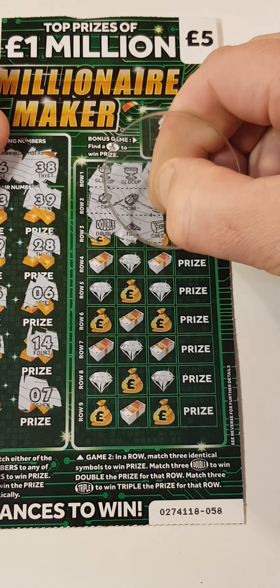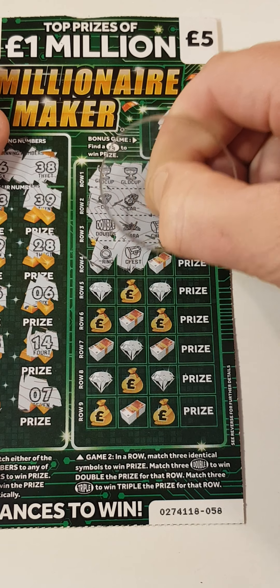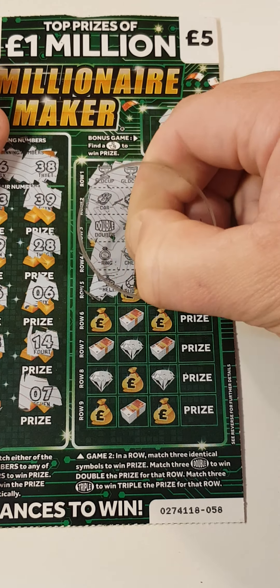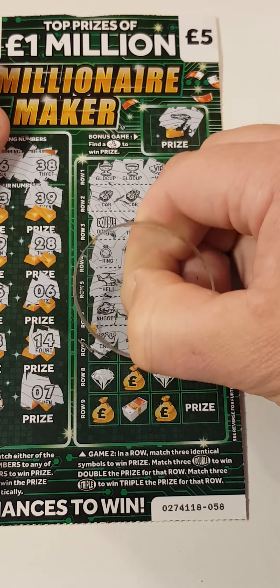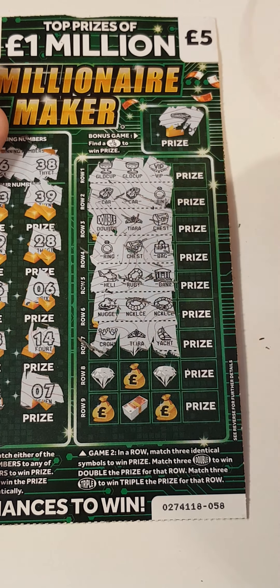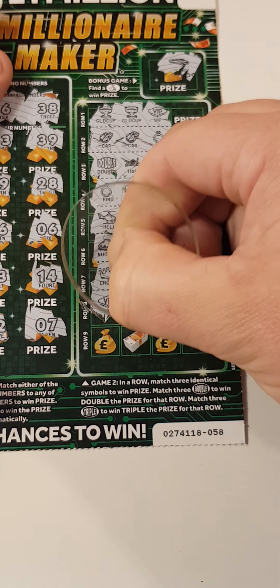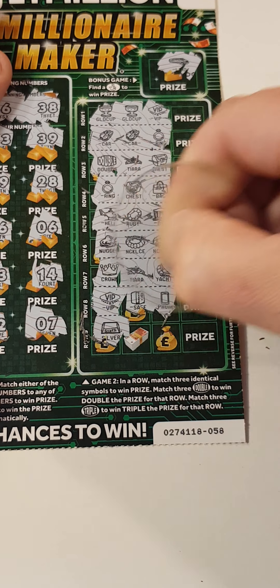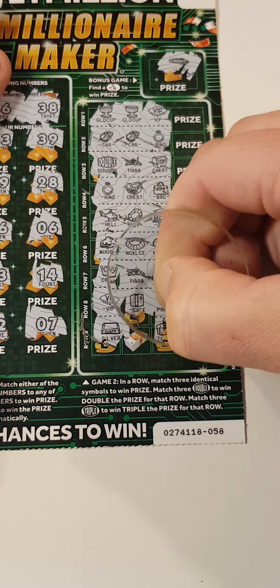Double, tiara, and a chest. A ring, chest, and a bag. Helicopter, a ruby, and a bank. Nugget, necklace, necklace, crown, crown, tiara, and yacht. VIP, safe, and telephone, silver. Triple, triple, triple - nothing on that one.